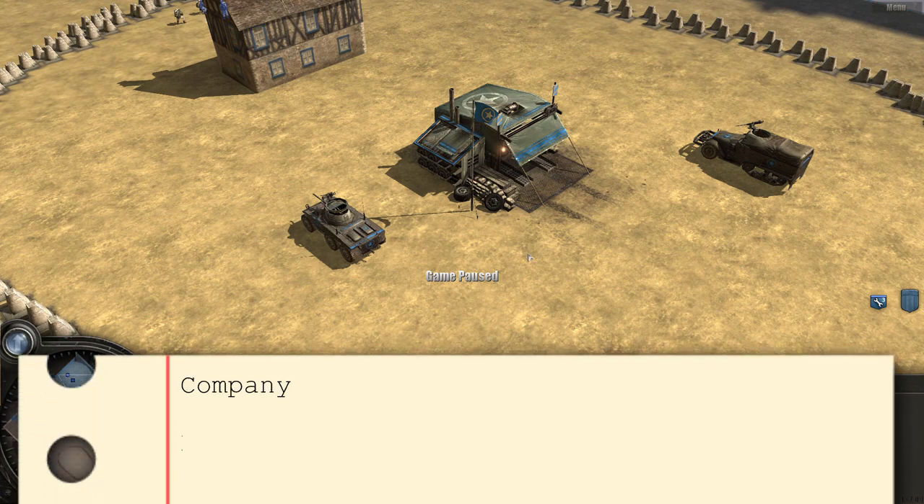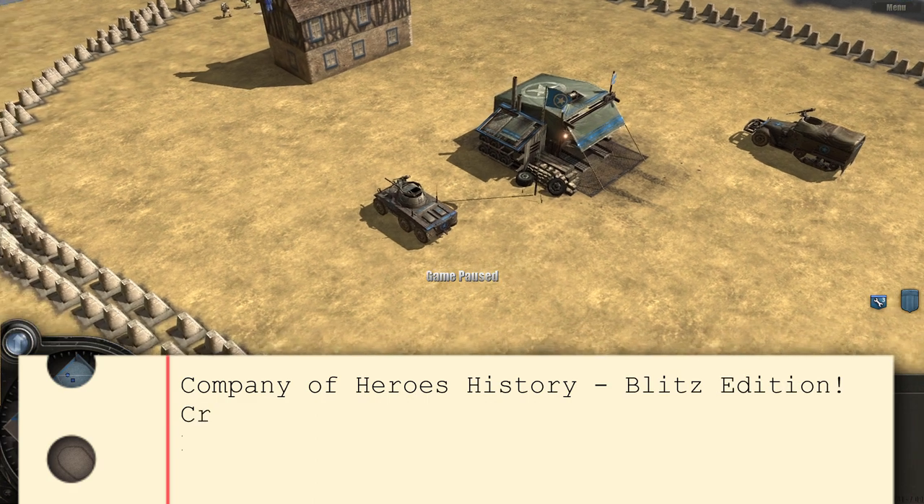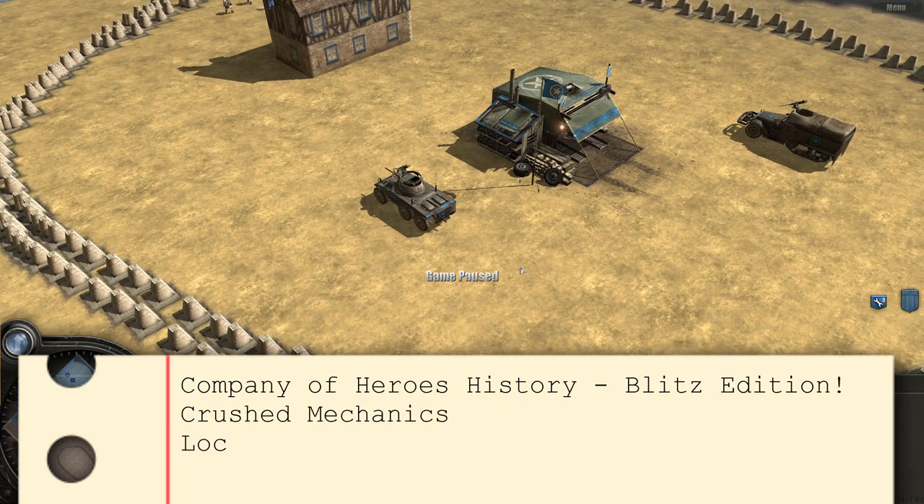Hello and welcome to another episode of Company of Heroes History Blitz Edition. Today I'm going to show you very quickly how patch 1.3 broke some of the crush mechanics.